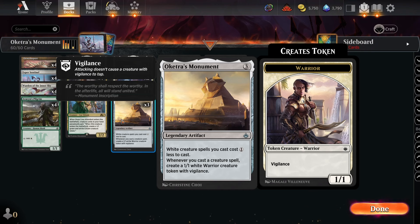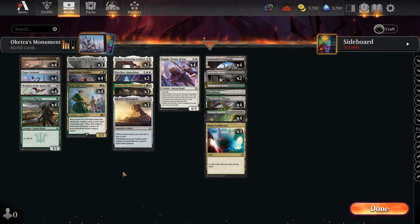Oketra's Monument has seen some fringe play in Modern. It's a three-mana artifact where white creature spells cost one less, and whenever you cast a creature spell — notably any creature spell, not just white — you make a 1/1 Warrior with vigilance.